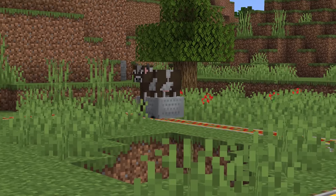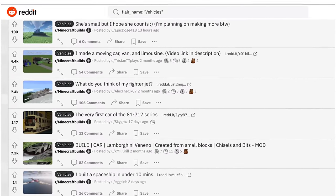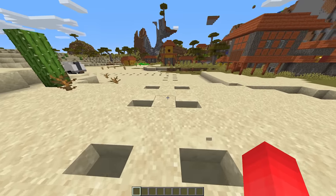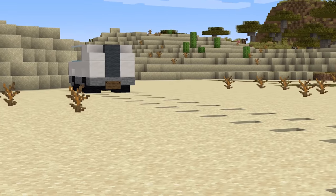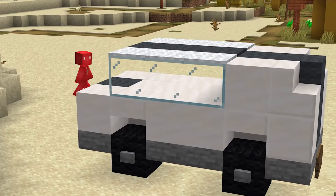Number five: Minecraft doesn't offer up much of its own vehicles, but that doesn't stop the community from building plenty of their own. So if you like building excavators and tanks at your base, maybe add this to the mix. By using blocks with different depths — such as sandstone stairs in a desert biome — we can make vehicle treads for added realism. And now we just need dirt stairs to make this in the rest of the overworld biomes.